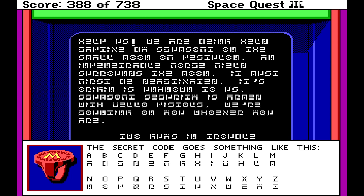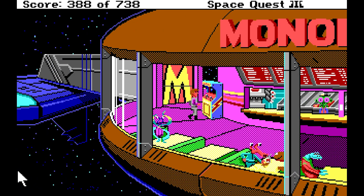And I guess for fun at home, if you want to decode this message you can. I know everybody's time is valuable, so I'll go ahead and just let everybody know what the message is. If you decode this letter for letter, you get: 'Help us. We are being held captive by Scumsoft on the small moon of Pestilon. An impenetrable force field surrounds the moon — it must first be deactivated. Its origin is unknown to us. Scumsoft security is armed with jello pistols. We're counting on you, whoever you are. Signed, two guys in trouble.' So this is the main story of the game — this is your main drive, this is your main goal. You don't have to play Astro Chicken, you don't have to find the message, you don't have to decode it. But if you don't, things just kind of happen. So it's kind of nice to know — and now we all know.